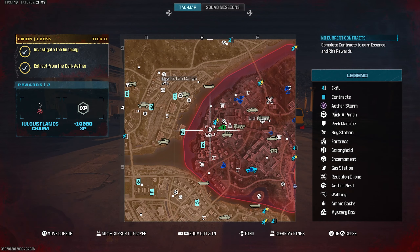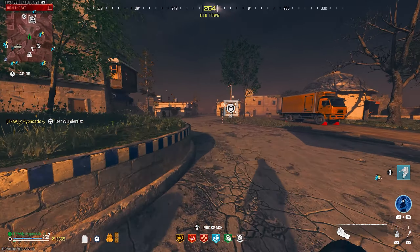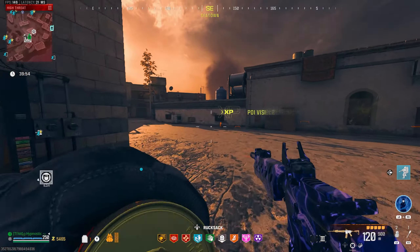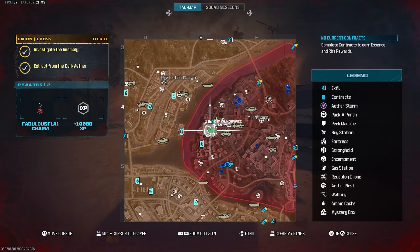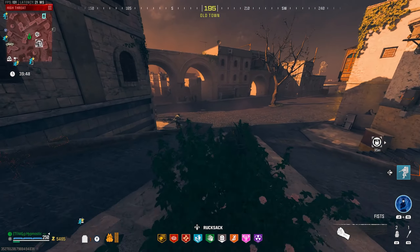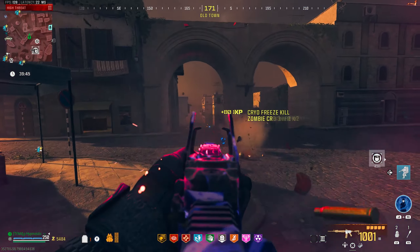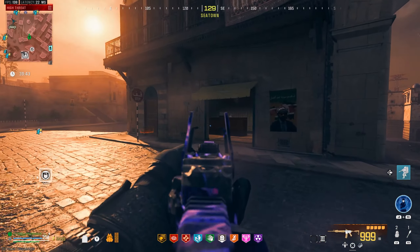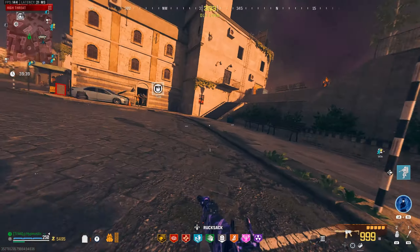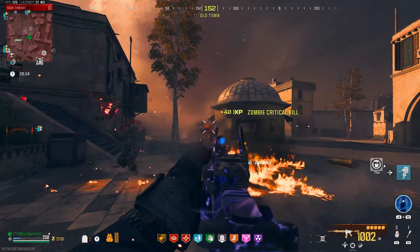While we wait, we might as well go hit the perk machine back here and get a few extra perks going. We're fully perked up now. There's still no contracts anywhere. I think we'll chill in this area — we might get a bounty spawning in here any second. This thing is just absolutely insane — look at how quickly we're ripping through zombies.